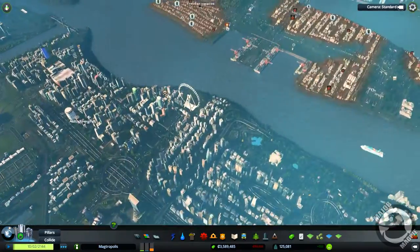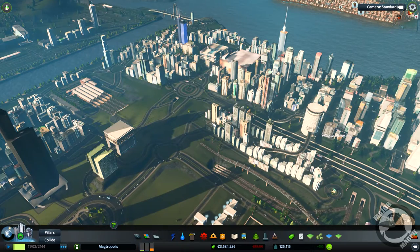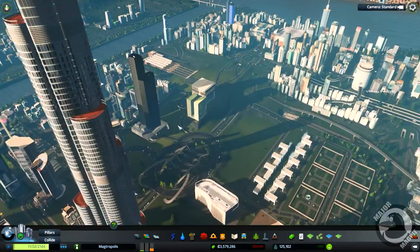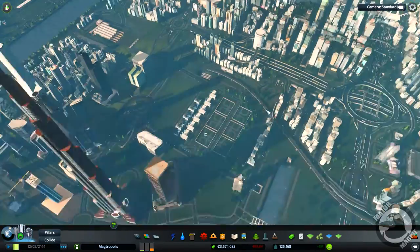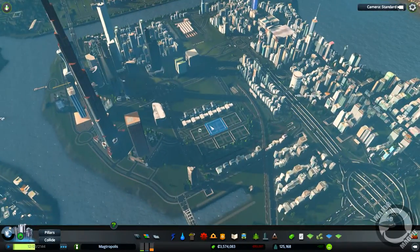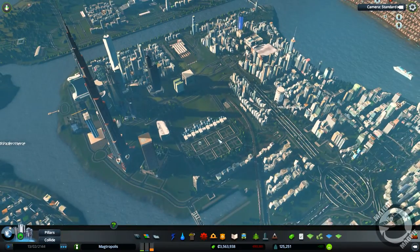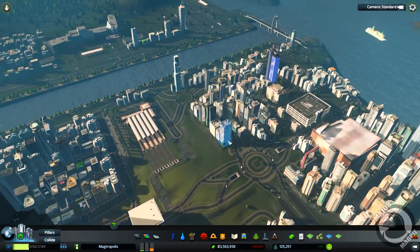We've got an absolute ton of unique buildings that I'd like to put in this episode — I've got about eight written down that I want to get done. I'm also debating whether to change this area, because by the time I get it all built up with loads of skyscrapers, it's going to have a cemetery with a couple of advanced crematorium things sitting in the middle of the city. I'm not sure if they should stay — those four over the back will be relocated in due course.